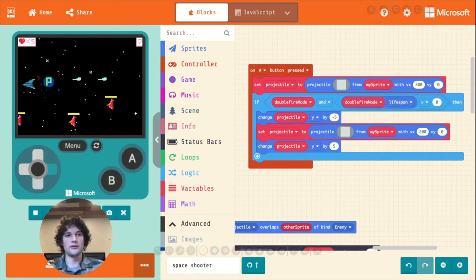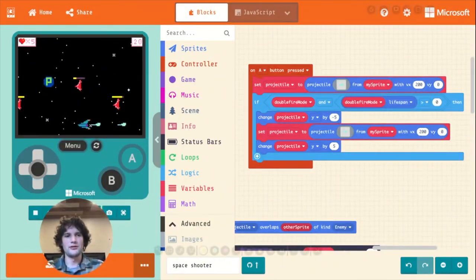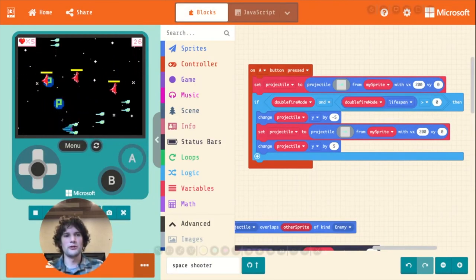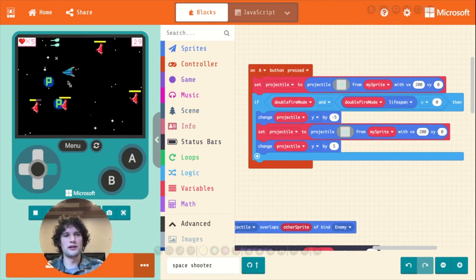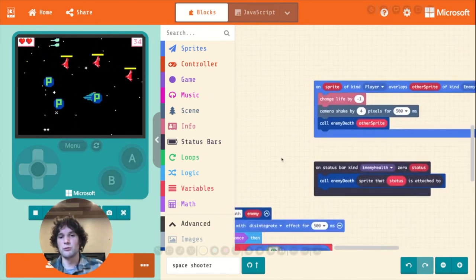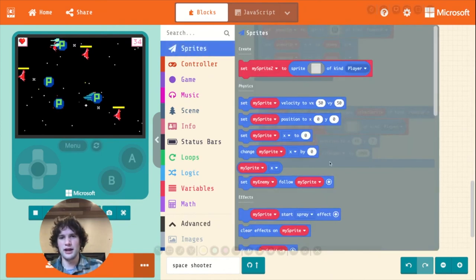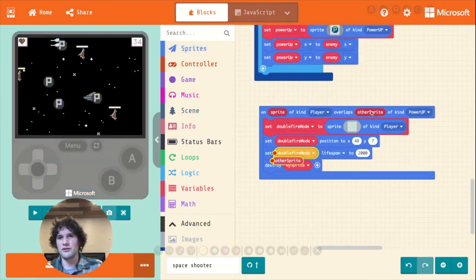This is saying: if the double fire mode has been set at least once AND the double fire mode's current lifespan is greater than zero, then we're in double fire mode — otherwise we're not. Got my double fire power-up, and once the power-up goes away, we're back to a single bullet. There's something else: the power-ups aren't going away when we run into them. We just need to add a destroy block in the 'on overlap of kind power up' handler.